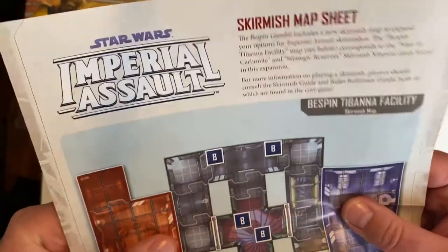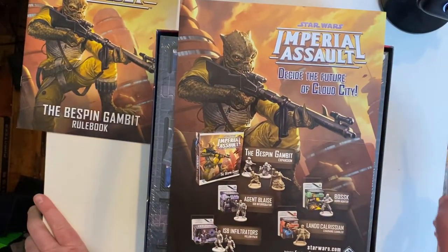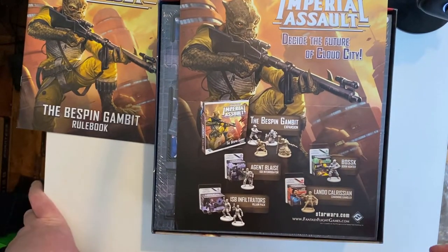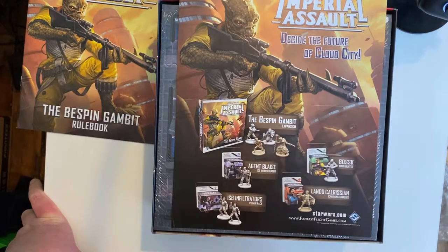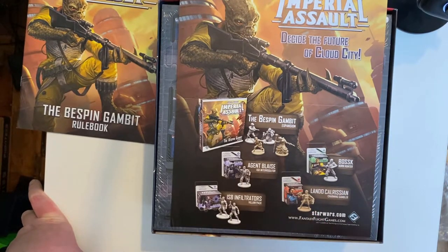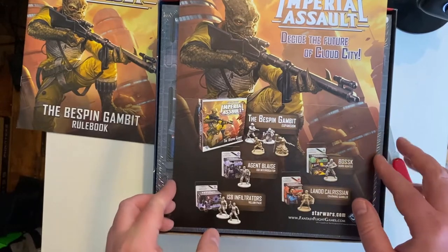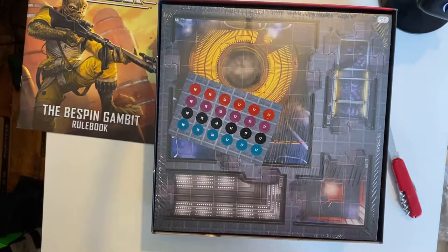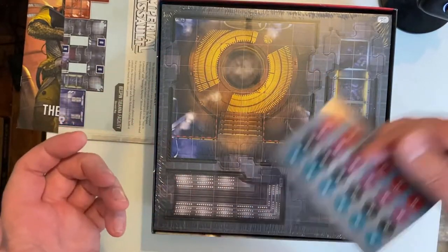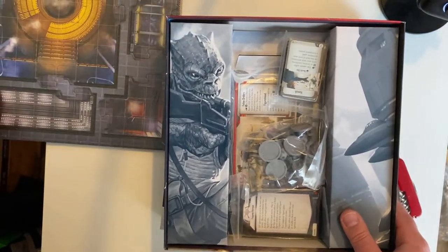In here you can see we've got a skirmish map sheet. A lot of the characters and expansions come with some additional skirmish maps. This outlines the various different figures that we can purchase that are represented in this game: Bosk, Lando Calrissian, Agent Blaze who is an ISB interrogator, and then just some ISB interrogators as well. Managed to pick up all of these from various stores over the last couple of months. These little stickers - some people use these to differentiate between various units.